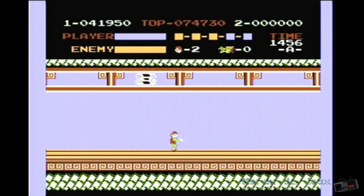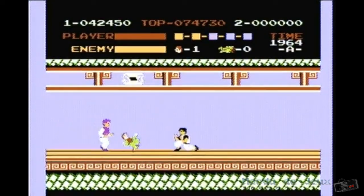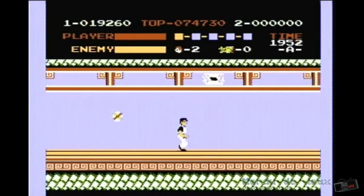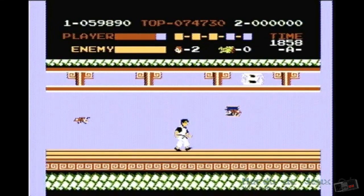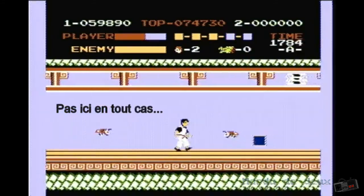La difficulté vient plutôt des ennemis qui arrivent de façon aléatoire durant l'ensemble d'une partie. Ceux mémorisant chaque pixel d'action, comme dans la série Megaman, seront malheureusement déçus. Seuls les paniers tombant des plafonds au deuxième niveau et les papillons de nuit du quatrième niveau passent par un chemin prédéterminé. Avec un peu de pratique, il devient facile d'esquiver ces objets.